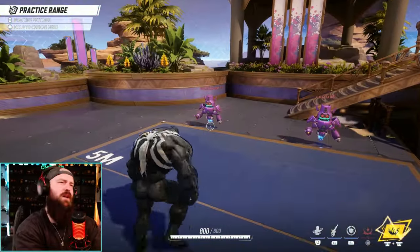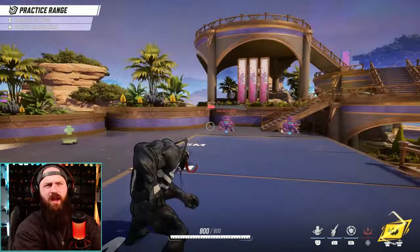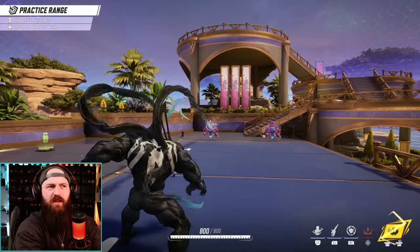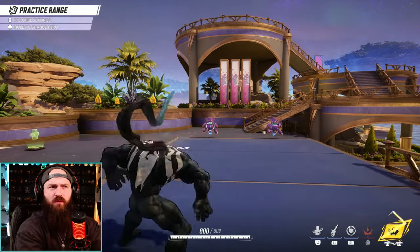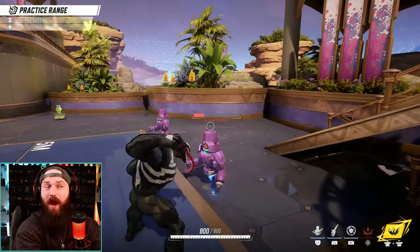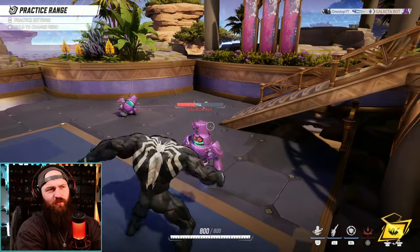Your standard attack is a symbiote tentacle attack that does pretty good damage. You can also get headshots off of it, which is really nice, and it has decent range — about 15 meters away and you'll still connect. Keep in mind it's not just for melee up close; you can hit from what feels like pretty far away. But if you are up close, you do have a melee punch attack if you want to use that instead.